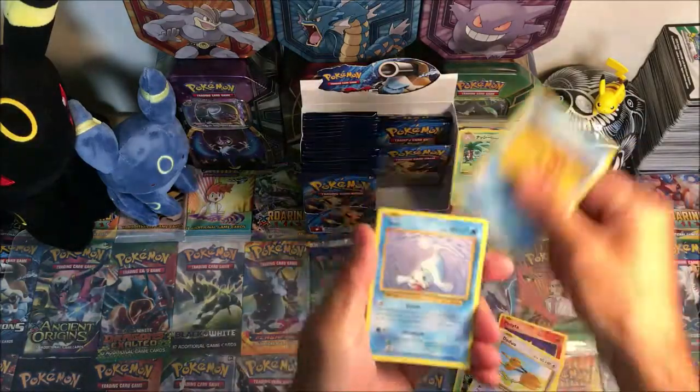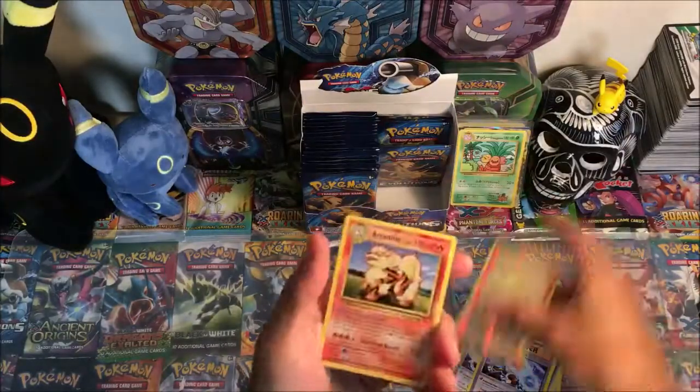We have Tangela, Ponyta, Doduo, Staryu, Seel, Kakuna, Pidgeot Spirit Link, Blastoise Spirit Link, reverse Sandshrew, and a regular rare Arcanine.